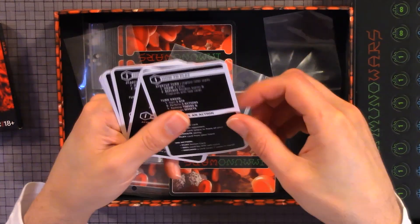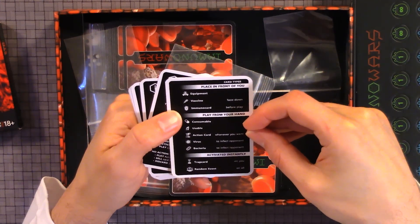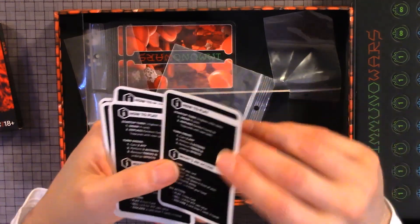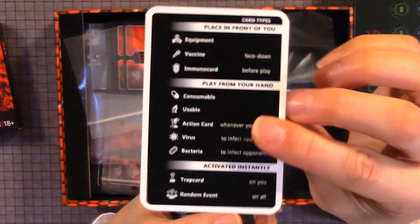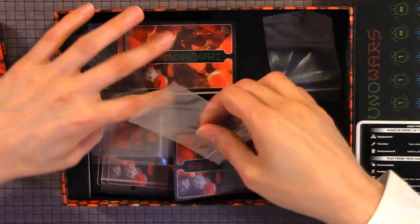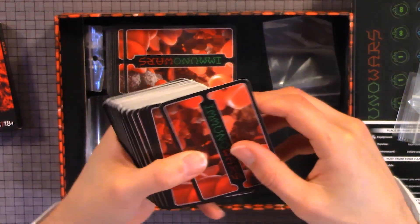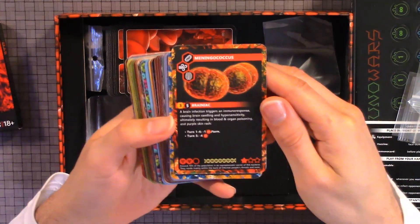Here we have the player aid cards showing how to play: what's an action, place in front of you, play from your hand, activate instantly — they're all the same. Here is the back of the cards and the front of the cards.